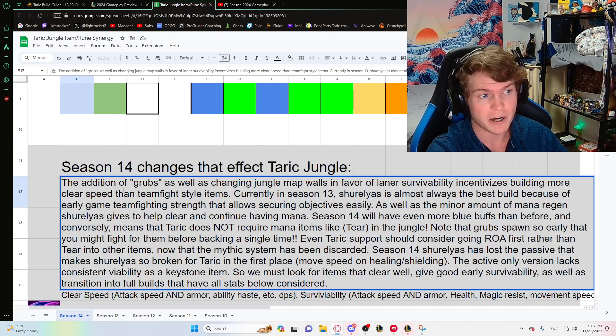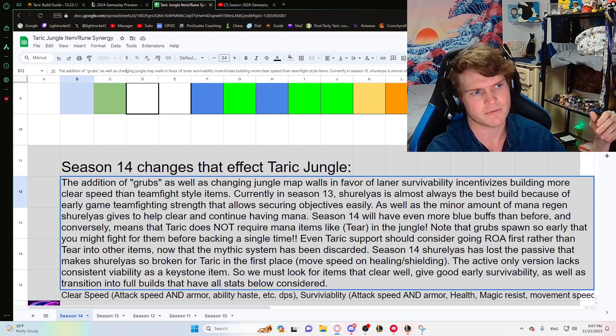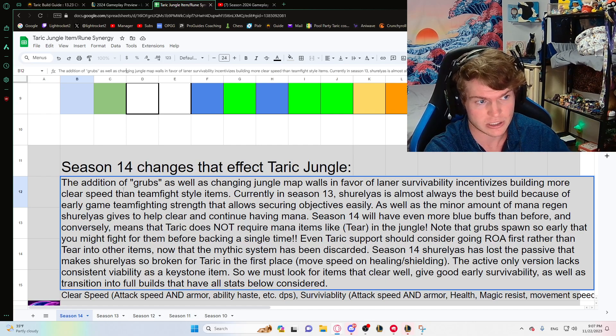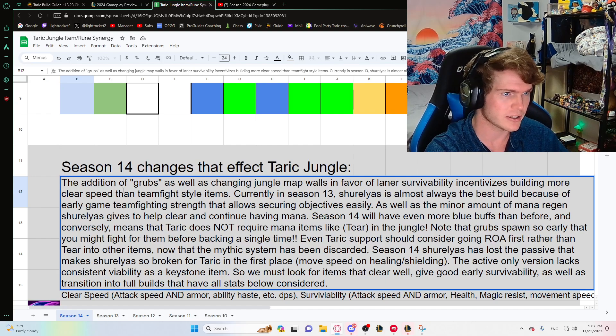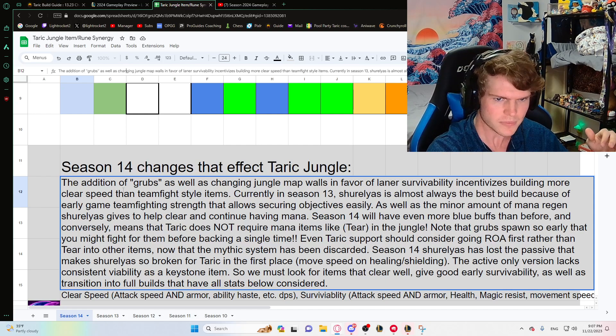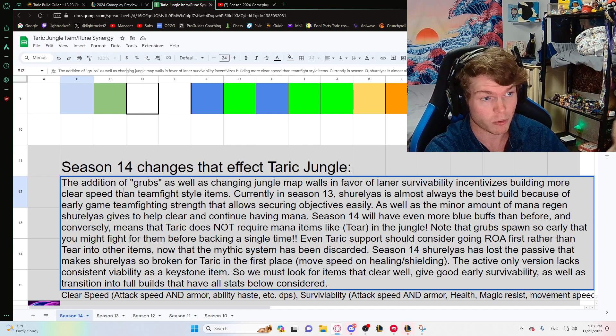These Grubs appear at five minutes, and I found in my PBE games that if you full-clear the jungle you actually have a chance to start the Grubs before even backing a single time. This makes the Phase Rush rune page with Water Walking really effective because you can sneak the Grubs on spawn at five minutes and make sure you get at least one or two of them. There are also more blue buffs — later buffs give blue buffs to the entire team of anyone that's alive.